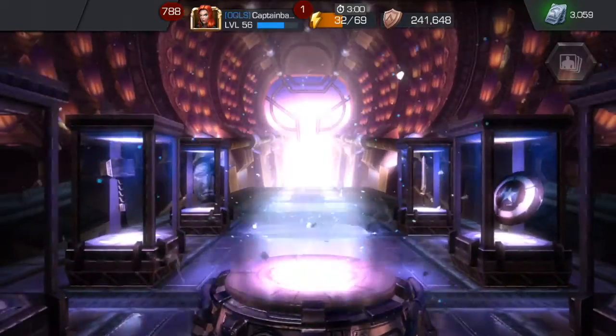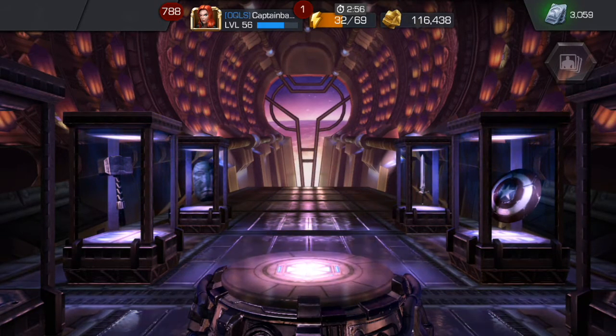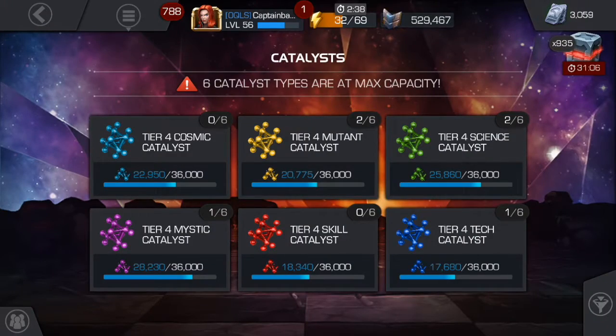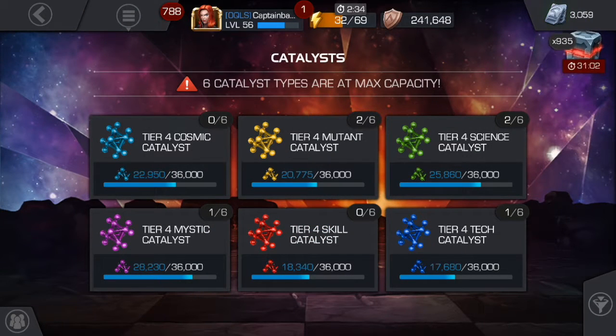I thought that was going to be a science but we got the mutant — that's sweet! That's two mutant ones now. Jumping back to my inventory — yeah, you can see right there we've got two mutant ones now, which is awesome. We're at twenty thousand, so sixteen thousand short of having another fully formed one.